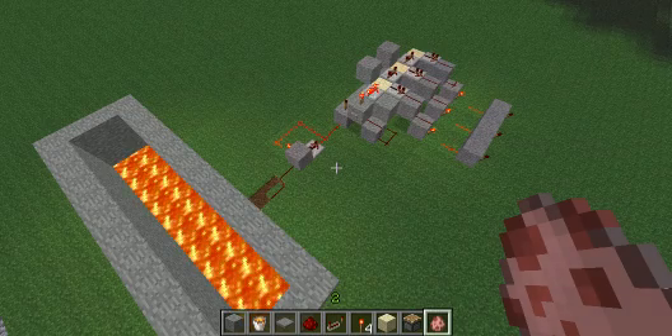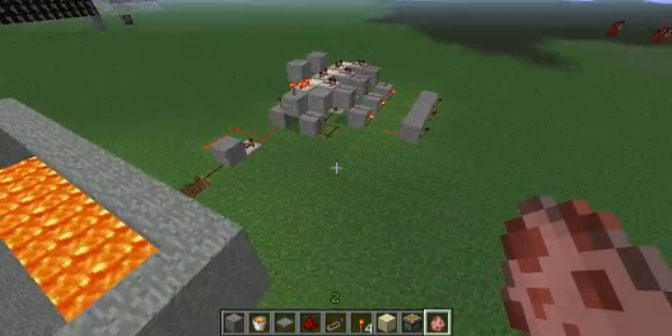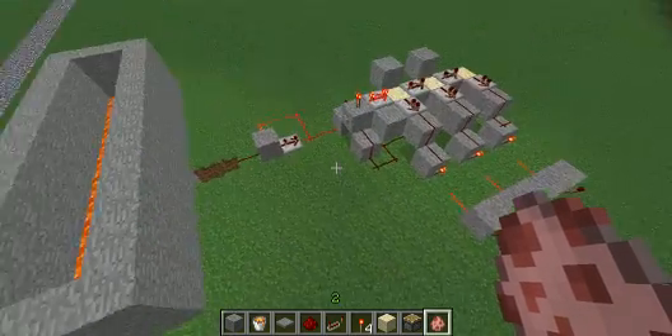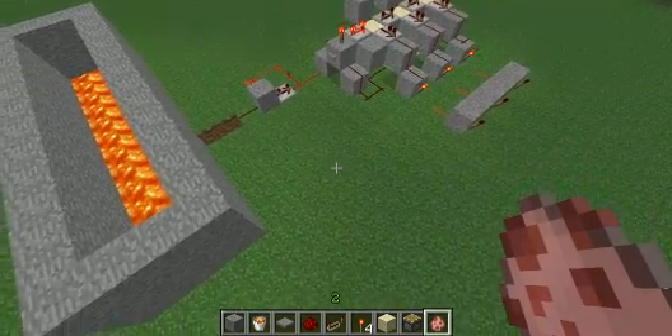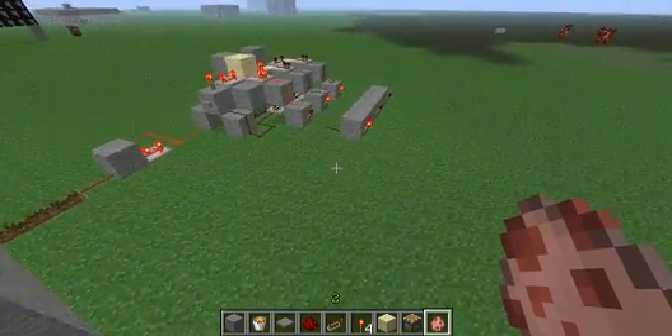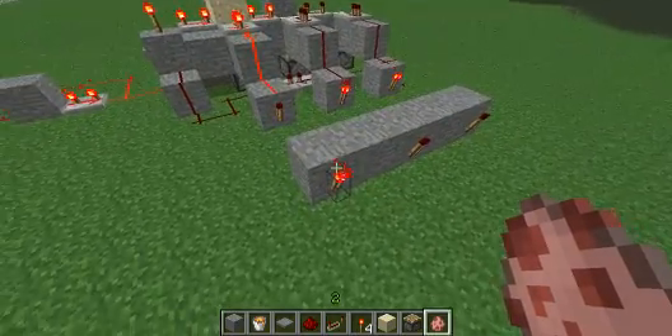Hey guys, so today I'm going to be showing you guys my minigame score system. This one I'm going to be showing you how to build works by when an animal falls into the pit of lava, a point is added to the point tracker.